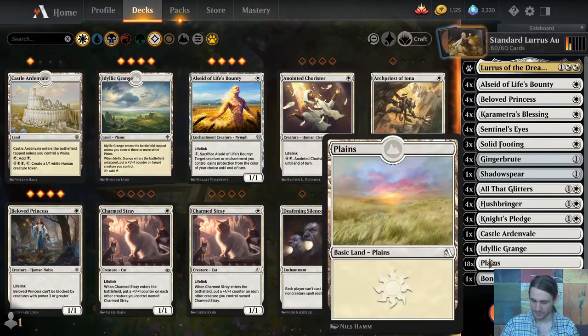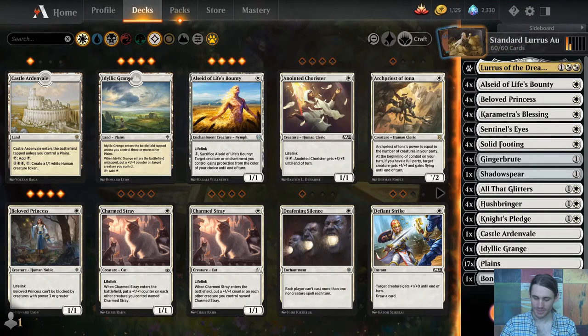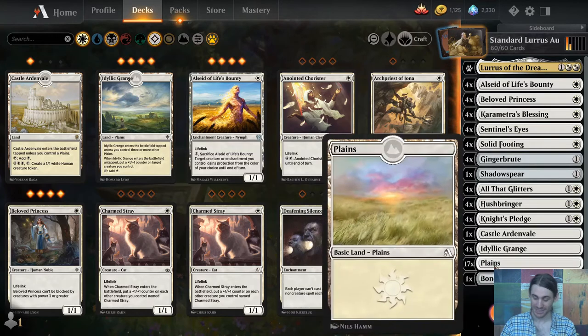I can fix it right now. Idyllic Grange is interesting because it puts a counter on a creature, which makes it where it doesn't die to Heartless Act — they can remove the counter or kill a creature with no counters, but they can't do both. I definitely have too many lands and that needs to change. In best of one, the game usually sorts your lands for you, but you can't keep a hand that doesn't have a creature. So you always have a creature in your hand.